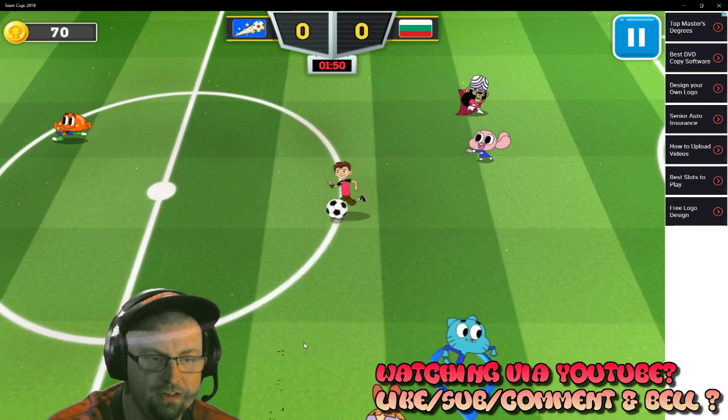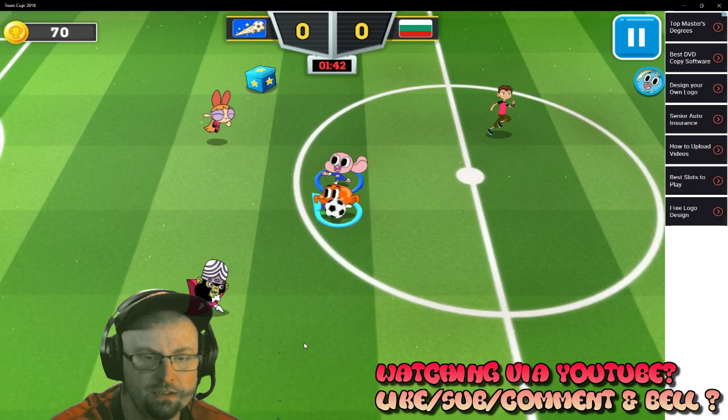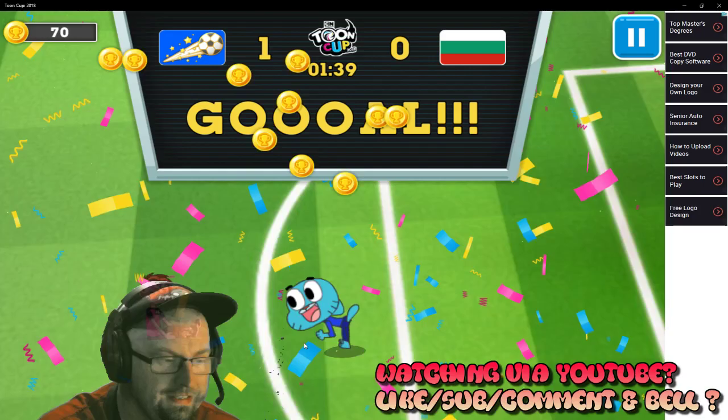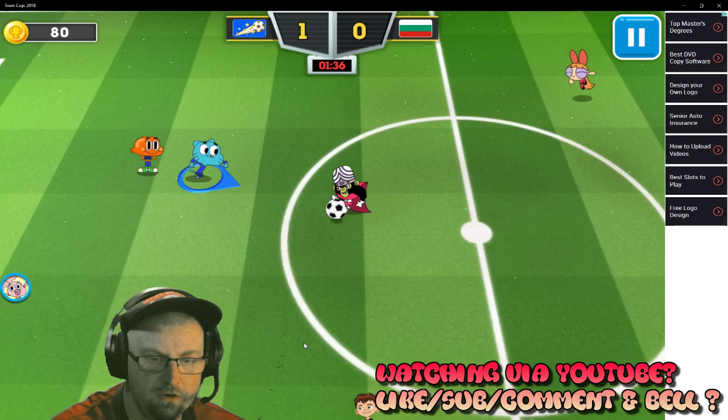Ben 10's got the ball! Here comes a... Eli's through! And it's a save! Okay, the ball is out. Lock ball to Gumball! Gumball winds up! And it's a shot! And Gumball gets it in the net! That's fantastic! Big fan of Amazing World of Gumball, so this is great that I can play them here.